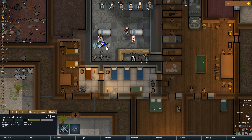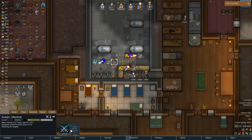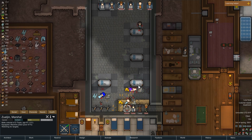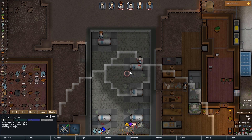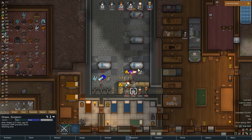Holy cow. Zul'jin, you gotta get in here buddy. Go here. Zul'jin, you gotta get out of the line of fire dude. Go here right now. There we go. The turrets are great, man. Are you still drafted, Drax? We can select that you throw right here and stun her. Look at this — oh, she's already down. This was amazing, man.